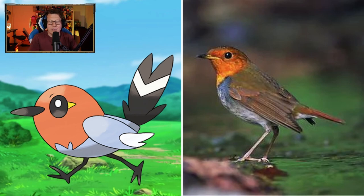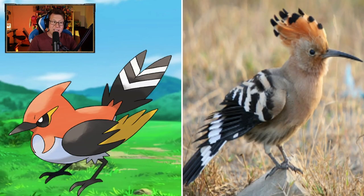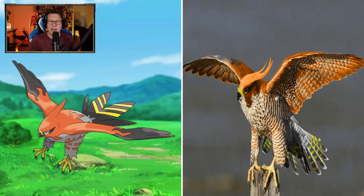Fletchling! Like a bird — not much you can do with that, but Fletchling's looking pretty cool. I'm loving the pattern on the wings and the crest on the head as well. Looking very cool. Talonflame! Looking like a hawk or an eagle, of course, which is what it should be. I'm glad it's not such a baby little bird anymore. That's looking really cool too.